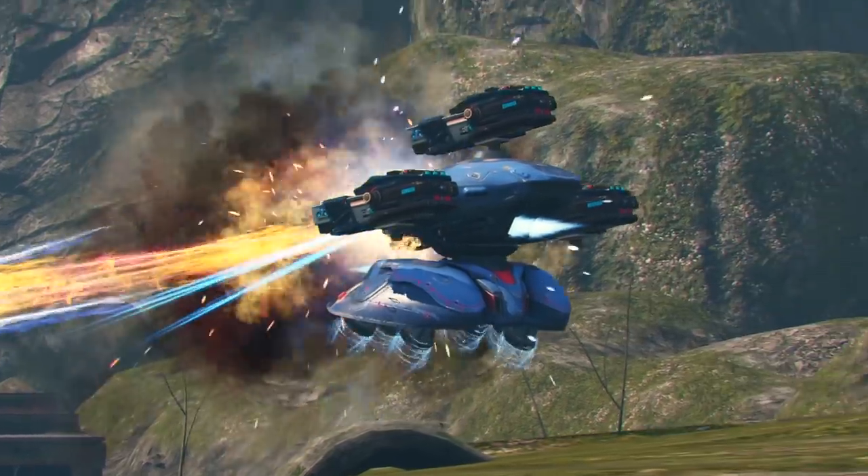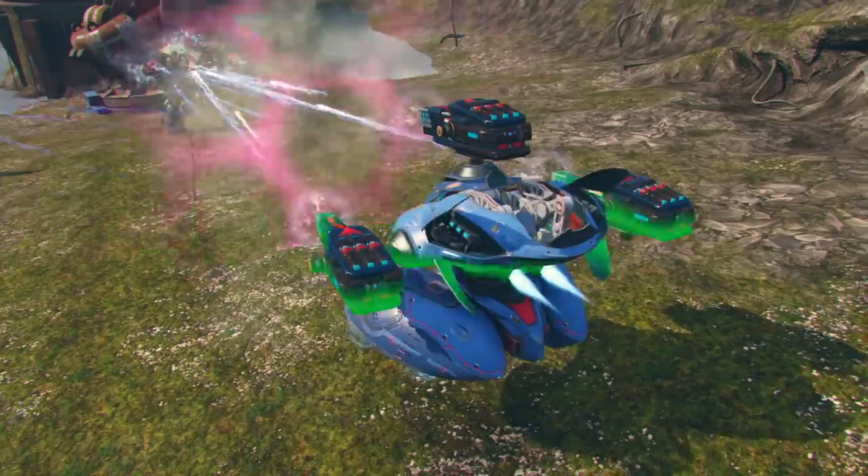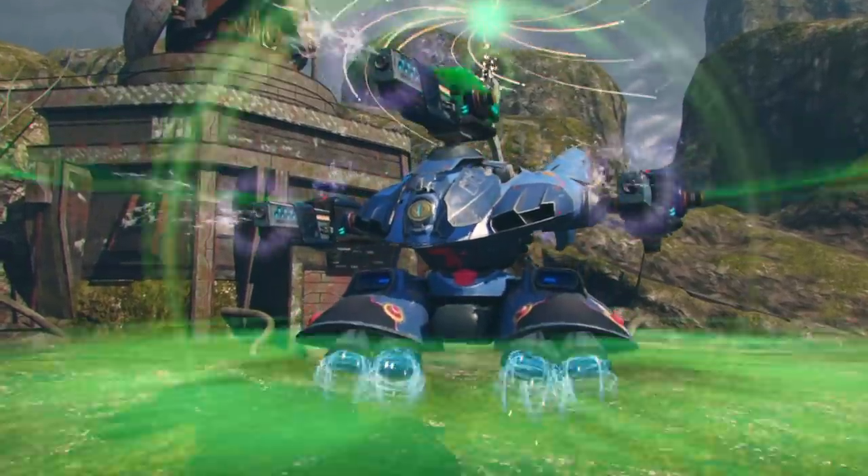If there's no friendly target inside, you can still activate the ability to deploy the Absorber and repair yourself. In this case, the ability radius will be smaller, but the repair boost will remain the same.